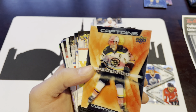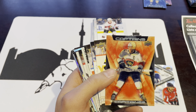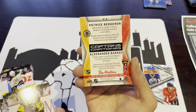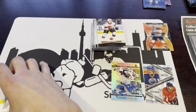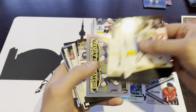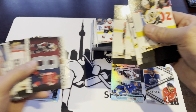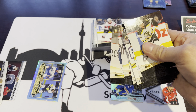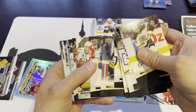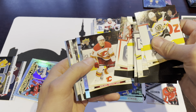Right behind it, we've got Barkov and Bergeron — Captains. We already have that one, so we've already hit our first doubles on the Captains. It's Captains number two. Not a great sign. Generally what happens is that occurs a lot going forward once we get to roughly about 200 packs.